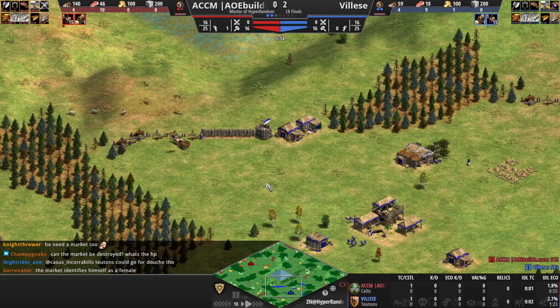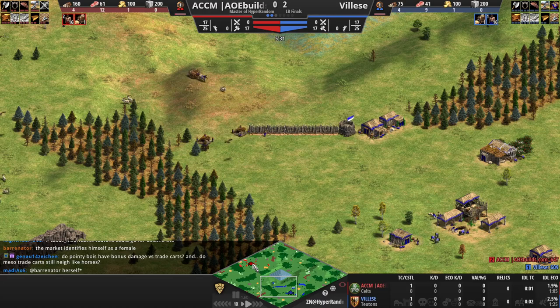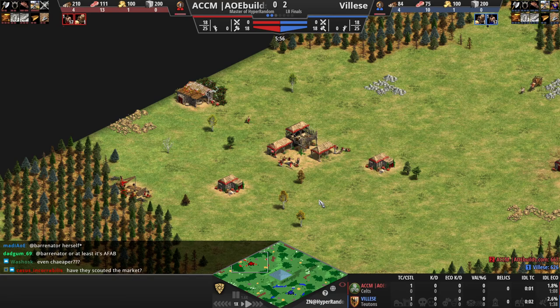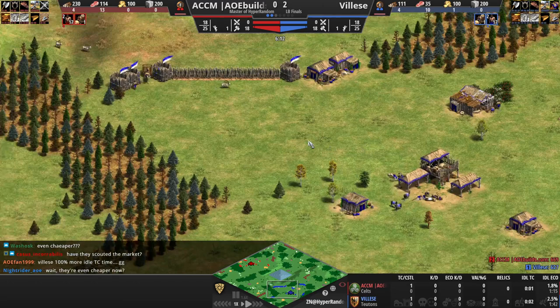Anyway, quite the ambitious wall from Valesk — going to wall himself off from the trade. Normally I'd say Celts should have the better economy in this matchup, but with the recent changes to make Teuton farms even cheaper, I don't think it's quite as big of an advantage as it used to be. They made the farms — they used to cost 40 wood, and now they cost 32.